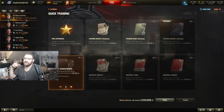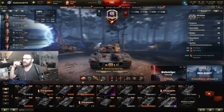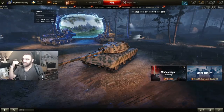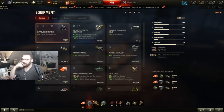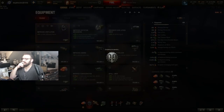I've got a near-max crew skill for the commander. I haven't taken this tank out yet. The typical recommendation is rammer, turbo, and hardening, but I've gone with turbo, vents, and hardening. The reason I haven't put a rammer in is that the rate of fire is 11 seconds, and with a rammer it goes down to about 10.5 — but that would change how you should play the tank.